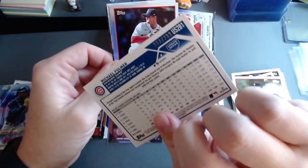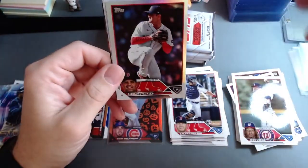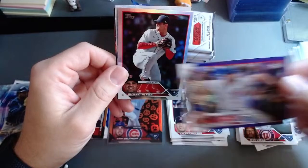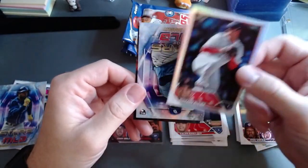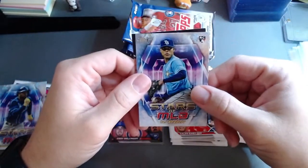It's numbered to 799 on the Michael Fulmer — purple, kind of like a shimmer. I don't know if you guys can see it very well. And then this is just probably a silver prism — yeah, that's not numbered. Then we have our Stars of the MLB on Taj Bradley rookie.